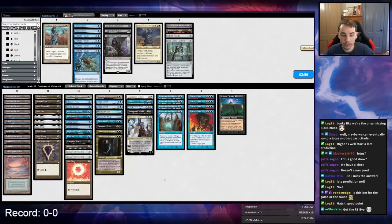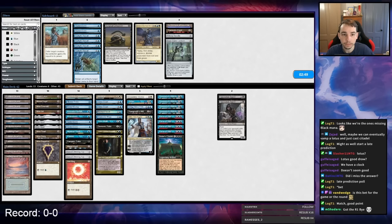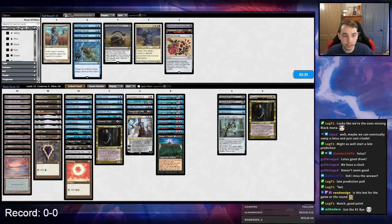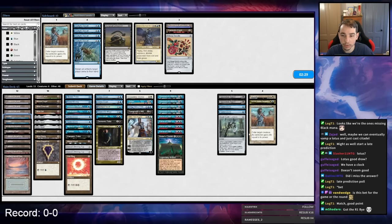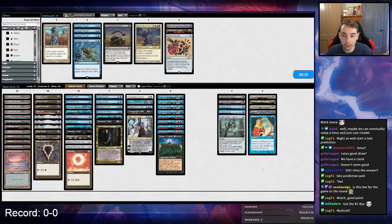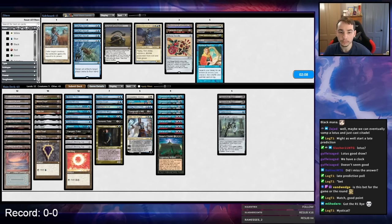We had resolved Ancestral but drew not-great cards. Good news is we have stuff for the matchup — Opposition Agent is quite good. I might play a Soul Guide Lantern, don't want to play Balance, don't really like two Lavinia but one is fine. Flusterstorm isn't great against Breach itself but is good against all the counters they're playing. Mystical can come out for Pyro meta — this sideboard looks a lot better.